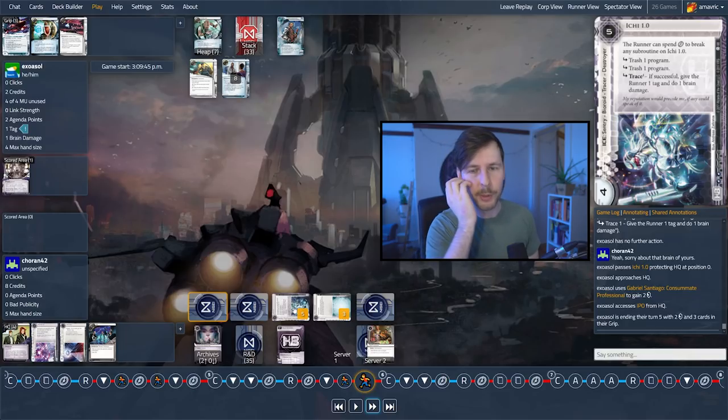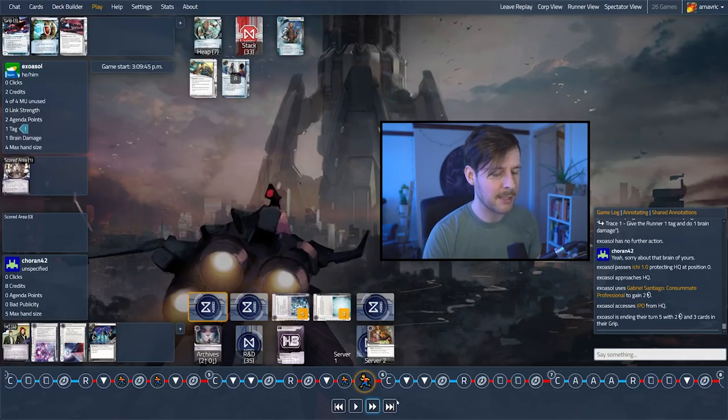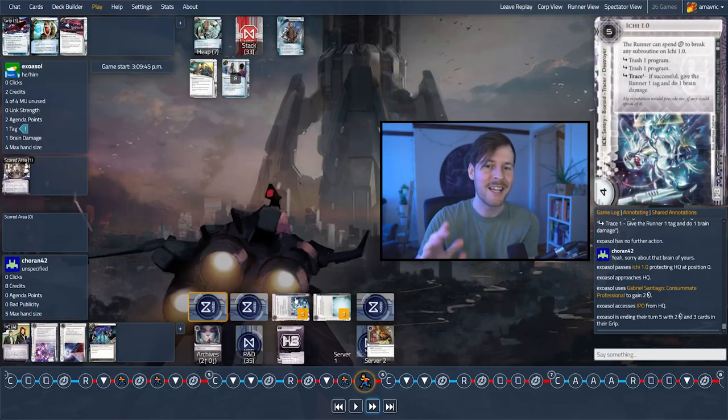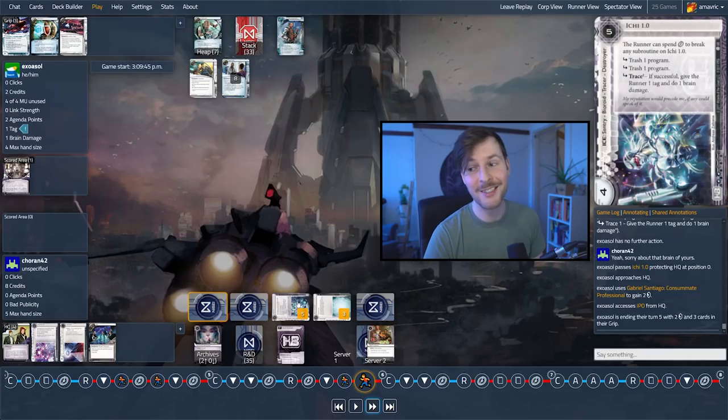This is so avoidable — the first thing I think we should have done first click of the game is run into this, get the information, understand it. But if you're face-checking into HB ice, you can't do it on the last click, because there's some really bad stuff that can hit you. This is a prime example. And if you run first click, this does very little — the cool thing now is that Exosol knows first click next turn they can just run through this. There's no second piece of ice here, so that at least is going well for them.